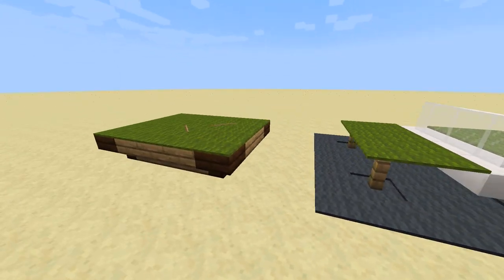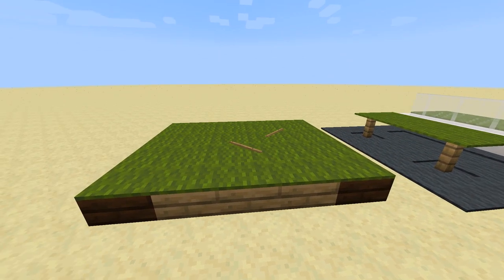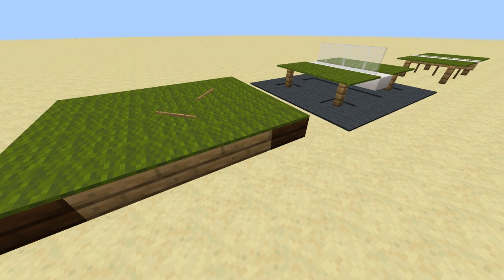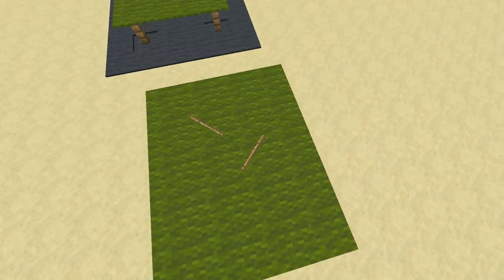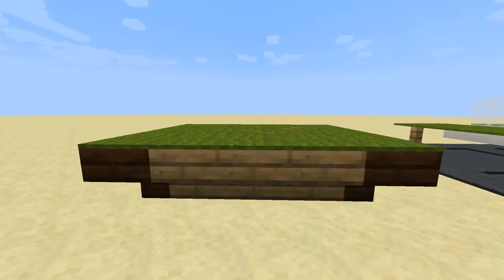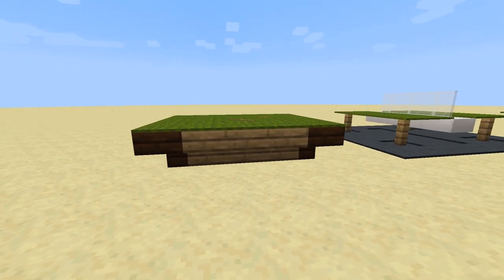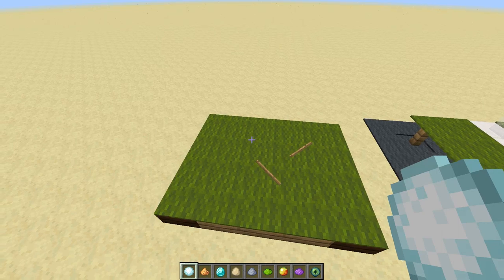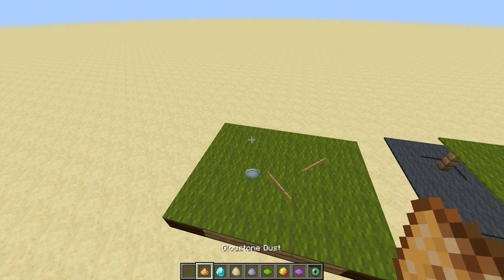And finally, the last table design on our list today is a billiards table or a pool table. This also uses green carpet, but on top of a frame made of different wood stairs. You can use signs here too, but this time they represent the pool cues you use to play pool. If you want to add even more fun, you can drop down some sphere shaped items on the table.